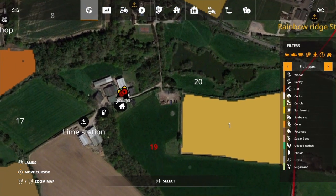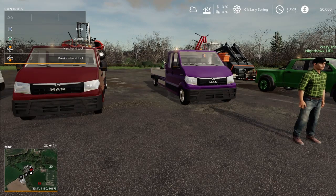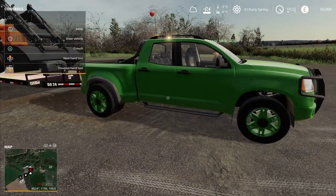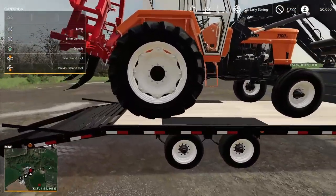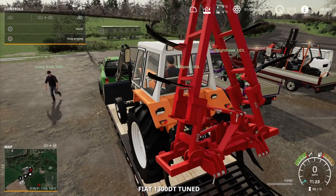It's field one — connected to where the silage pit is, so that's where we're going to head. We've accepted the contract and we're going to head to field one. Irish, if you could just — he's already done it, miles ahead of me. We need to get the tractor off — that'll be the first thing. Start the engine.